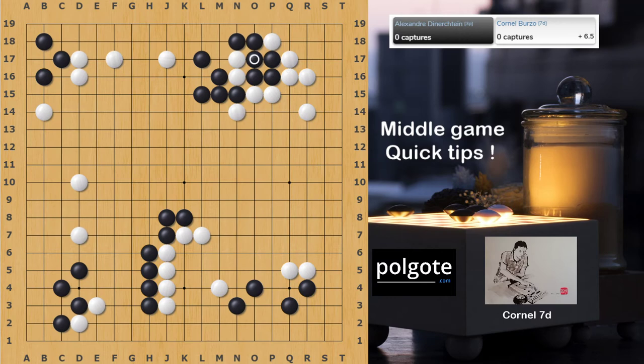Black became over-concentrated and now White can come back to develop the right side. Here I decided to push and cover, but actually it's good enough to play a three-space extension. Before this maneuver to set up the right side moyo, White can also consider attacking the top-left corner at D18 or C14. I wasn't sure which move to go for and thought it's better to decide later in the game — that's an important concept: don't ruin your options too early.